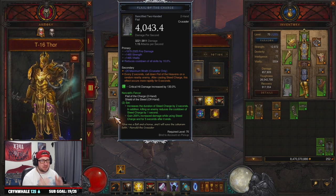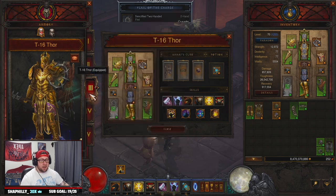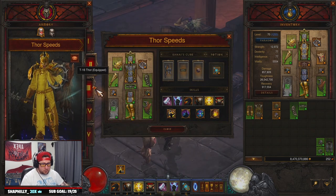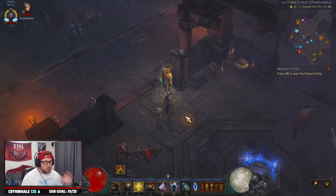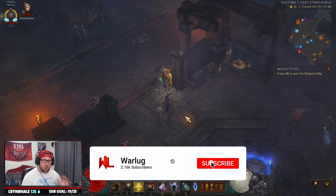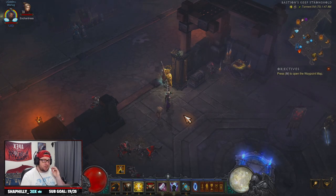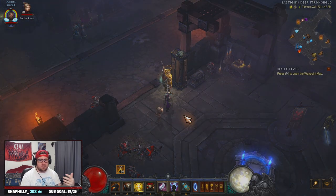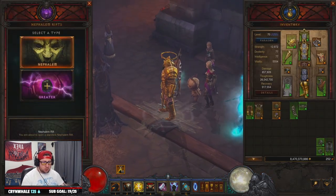What's up guys, War here, welcome back to the channel. Today we're going to bring you the T16 Thor Crusader build. We have our Thor speeds build which is insane with the Guardian set, but I told you I'd bring you a T16, so here we go. We're going to do the T16 run real quick to showcase everything, then go over the entire build, and talk about a few different ways you can build it, because there's a lot of variety.